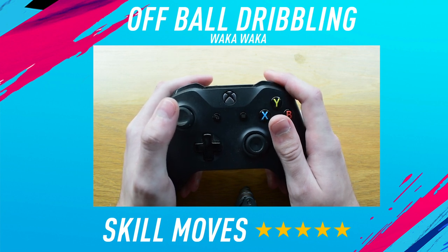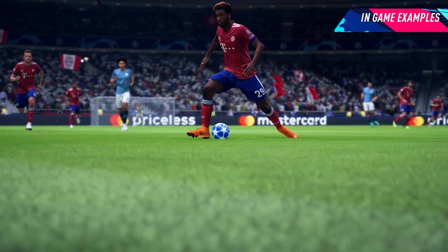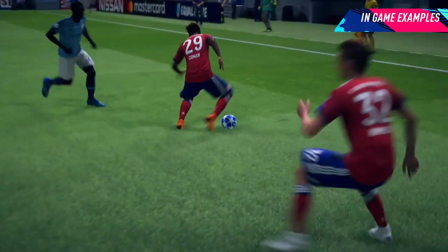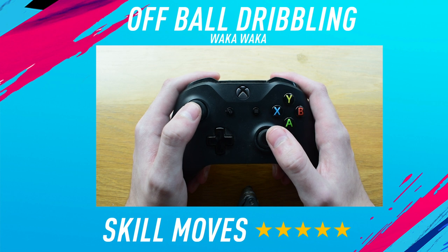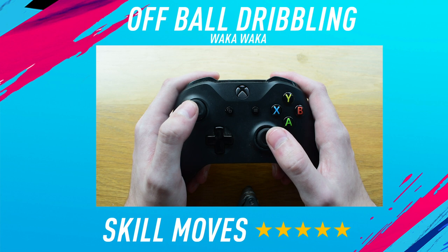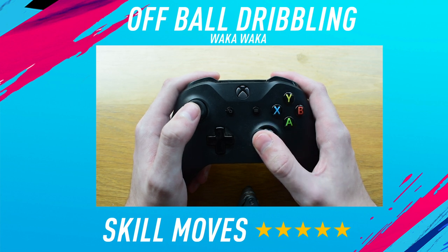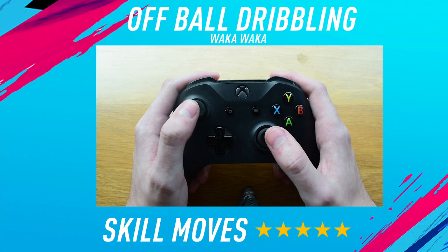This will make your player do body feints left and right without touching the ball. Now moving into the second skill move in this combo — the Waka Waka. To do the Waka Waka, all you need to do is be standing still, then with the right stick move it in a half circle of motion across the top of your controller.